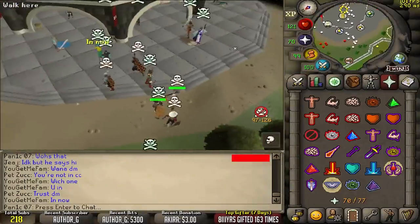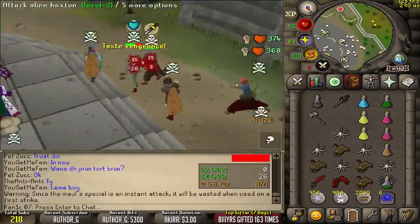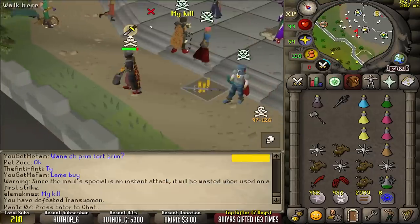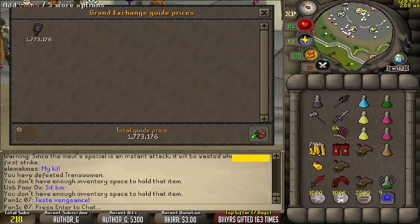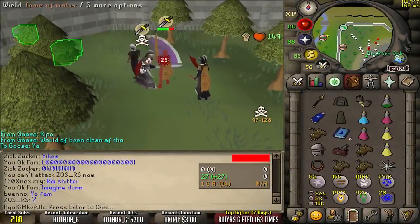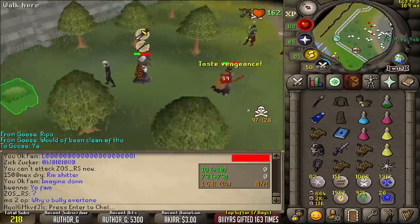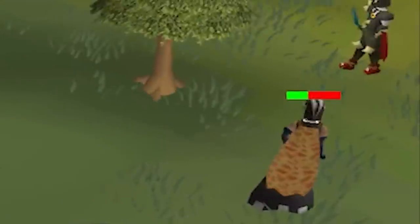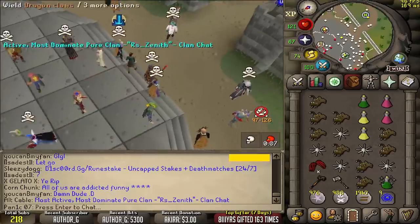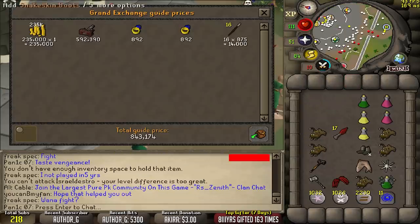I need some victims, man. Any victims? Give me your AGS, victim! Why are you calling people victims? Shut up, you're a victim too. 12.2 mil. Easy loot. I hit the wrong person - oh, it's a 59 as well. Absolute fucking useless. What a game this is. Loot is 880k.